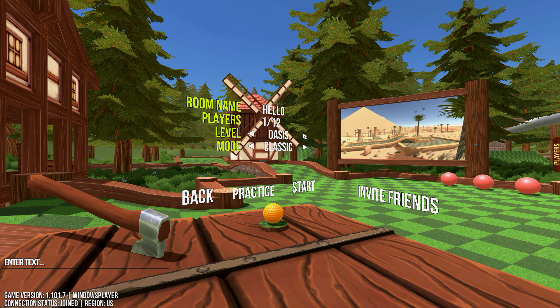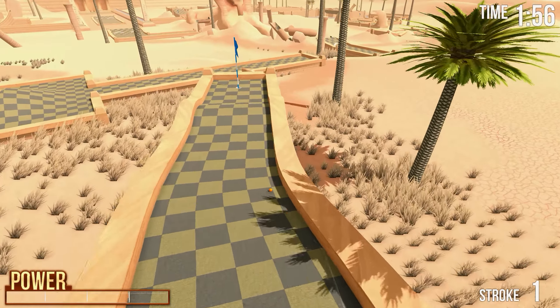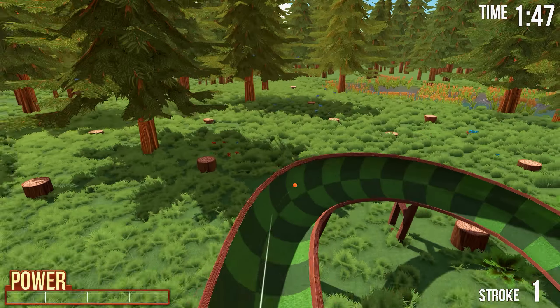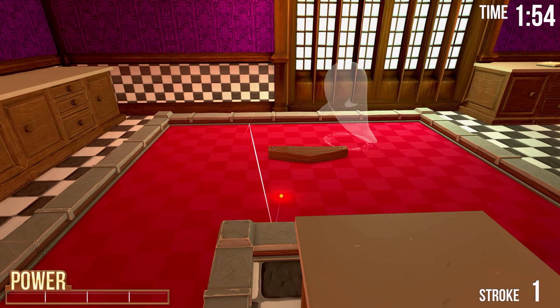Golf With Your Friends currently has 6 levels to choose from, including a classic forest theme, a haunted mansion, and Egyptian pyramids. The themes work great and lend themselves to the courses significantly. For example, in the Haunted Mansion course, ghosts will roam some of the holes, adding a new interesting obstacle to overcome.